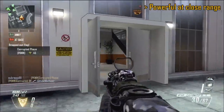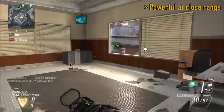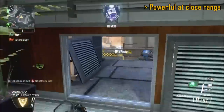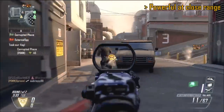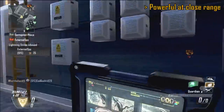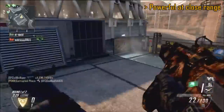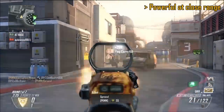At close range this gun is powerful — it trumps its long-range capability. It's almost point-blank close range where the three-shot kill is going to be effective. The maximum damage range is about 10 yards — roughly from me to the end of this room — and then it drops off. So that's a problem, but it is good at close range, and some maps are predominantly close range where the M-TAR will shine.